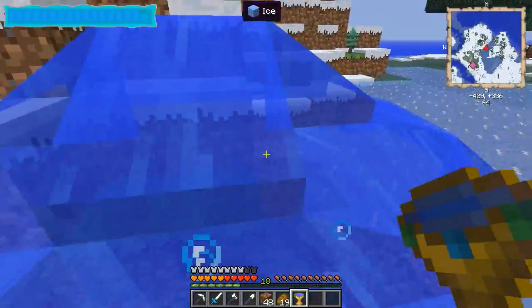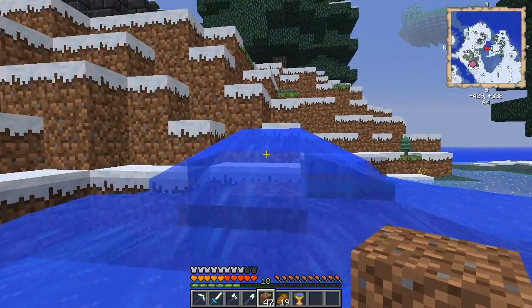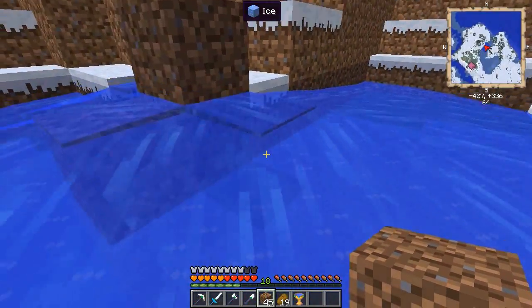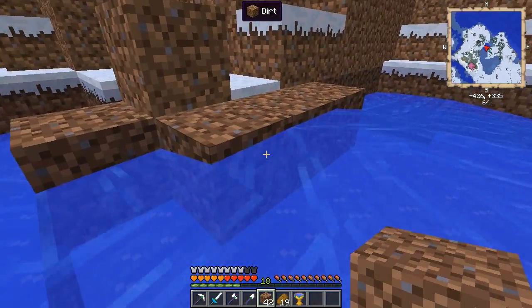The Emperor's Chalice is really easy to make — it's just Ghast Tears, Emeralds, and Gold. What it does is you fill it up with one bucket of water, and it becomes basically an infinite water bucket. You fill it up once and it has water forever.